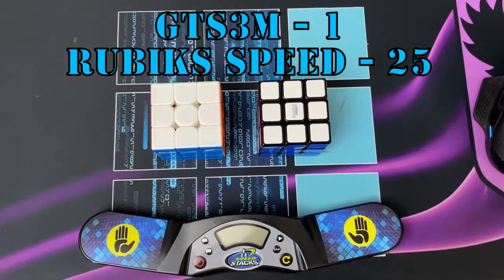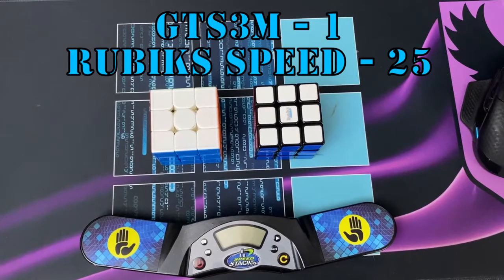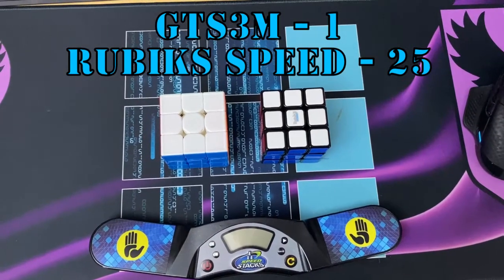Checking off Group A, we have a matchup between the GTS-3M and the Rubik's Speed. The GTS-3M is in 1st, and the Rubik's Speed is in 25th.